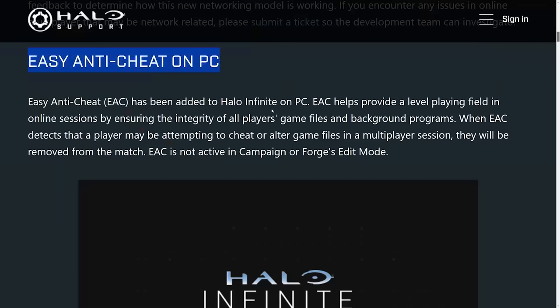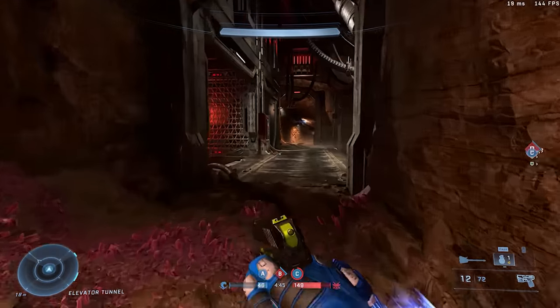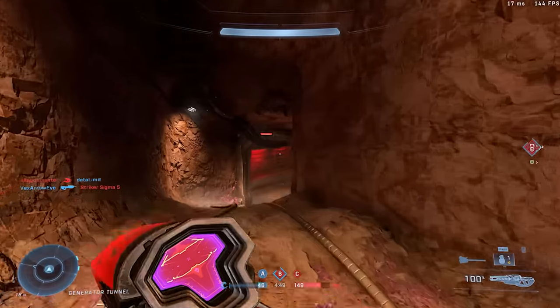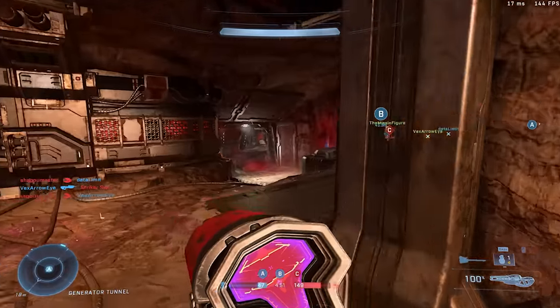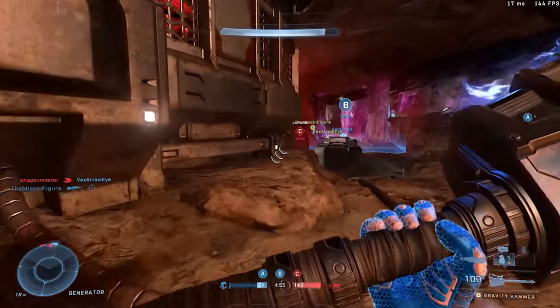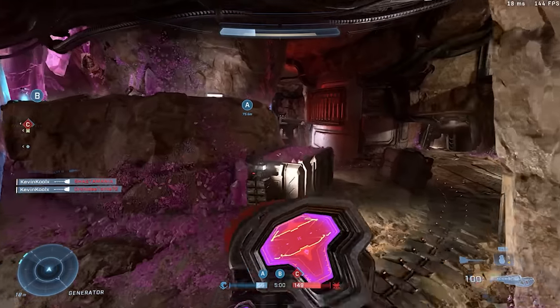Easy Anti-Cheat has now come to Halo Infinite on PC. This is going to be very important as cheaters are still prevalent within the game, particularly at the higher-end side of things. This will be a much more universal form of anti-cheat, because previously they had their own proprietary arbiter anti-cheat. Having a more generalized Easy Anti-Cheat, which is used in many other games, means you might see faster updates, better reporting systems, and things like that.